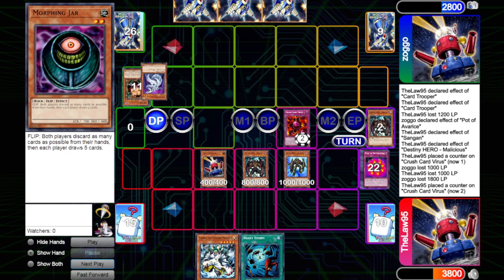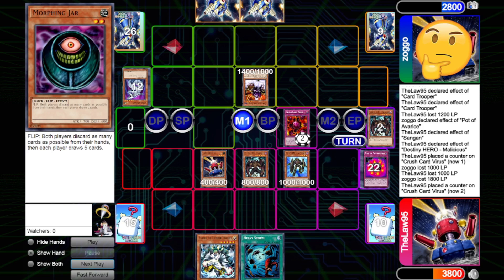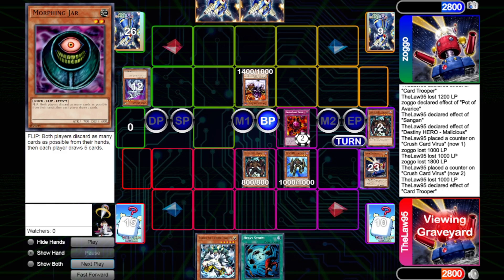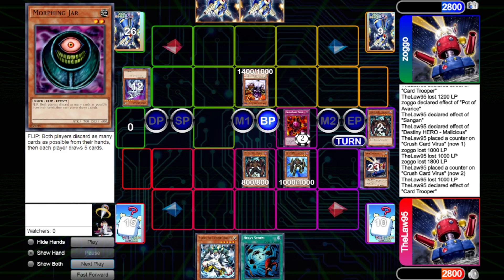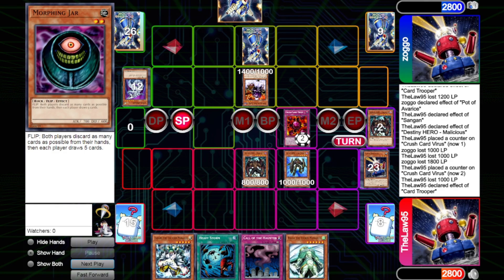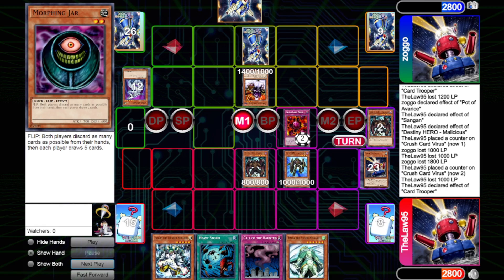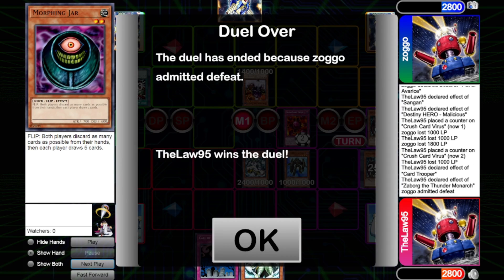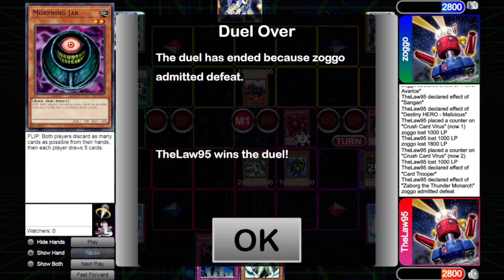He draws for turn and reveals to us the Cyber Dragon — our Crush Card's going to kill that one. He Normal Summons Tekoichi and attempts to walk over our Card Trooper — we have to allow that, taking 1000 but drawing off the Card Trooper, hitting Call of the Haunted, a little late at this stage. He sets the Brain Control that we know is there and passes. We draw for turn, knowing we're going for game — we Heavy Storm his Brain Control, tribute our Malicious to Normal Summon Zaborg to pop his Tekoichi, and that will be the end of the game.